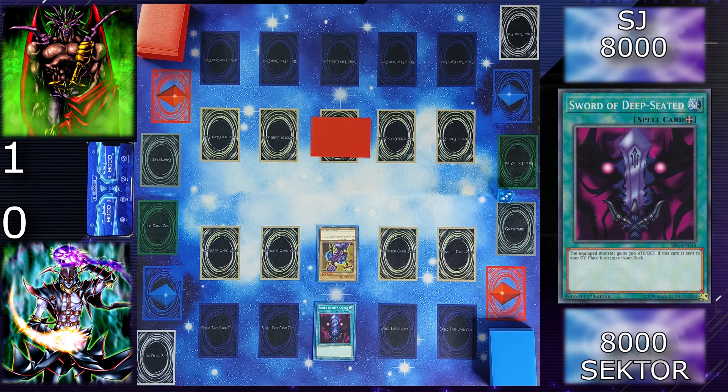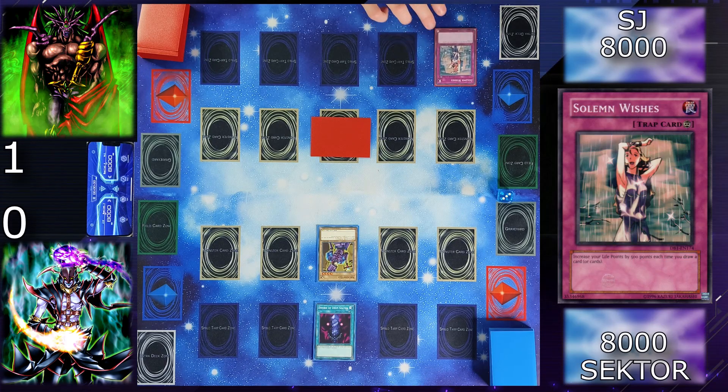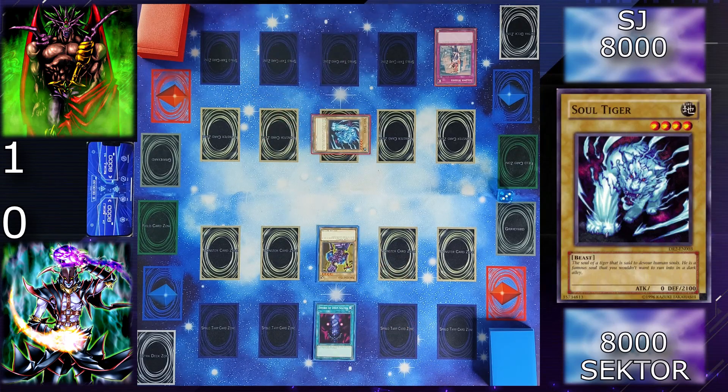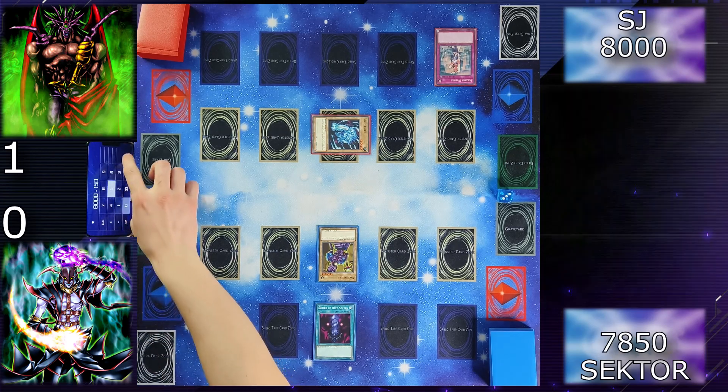Draw for turn. This time I will normal summon my Ancient Elf and equip her Sword of the Deep Seated, which gives her 500 attack and defense. If this card is sent to the graveyard, I place it on top of my deck. I will activate Solemn Wishes — each time I draw a card, I gain 500 life points. I'll attack your face down — you attacked my Soul Tiger, and he's a 2100.